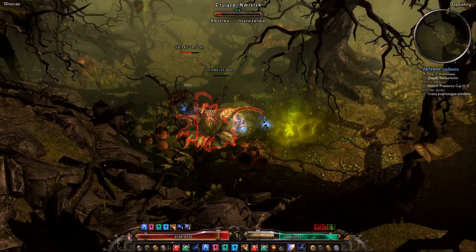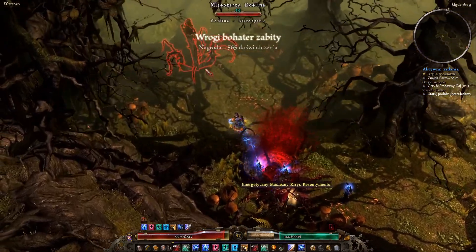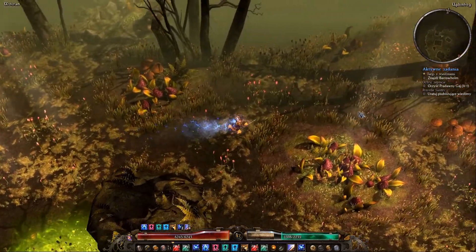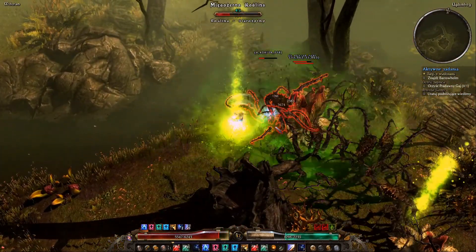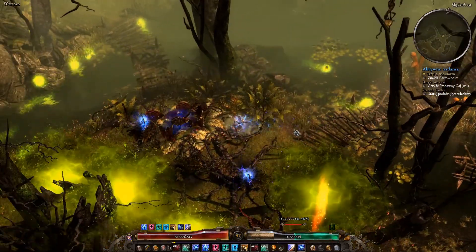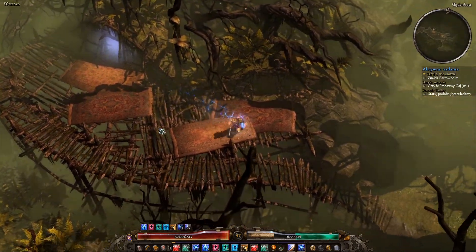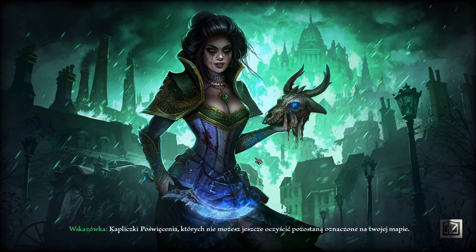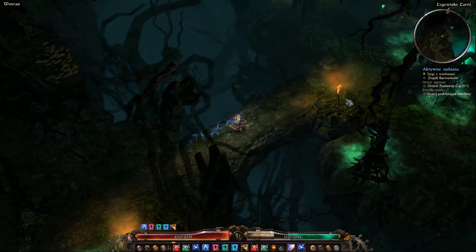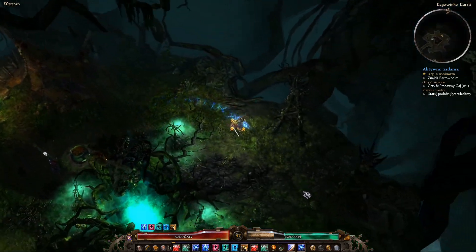Na razie podróżujemy dalej ścieżką dżungli i trujących roślin. Elitka - jak widzicie, spłynęła bardzo szybciutko. Zobaczcie, co będzie z tą postacią na poziomie 50. W momencie jak ubierzemy się we wszystko i dodamy punkty. Tu jest wejście do siedliska - na razie tego nie będę... Chociaż mogę wam pokazać, po prostu, co tam jest. Tu nie ma nic strasznego. Po prostu będzie NPC, z którym sobie pogadamy. Jakieś tam siedlisko wiedźmy.